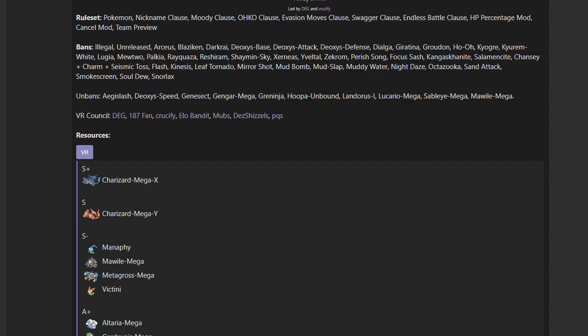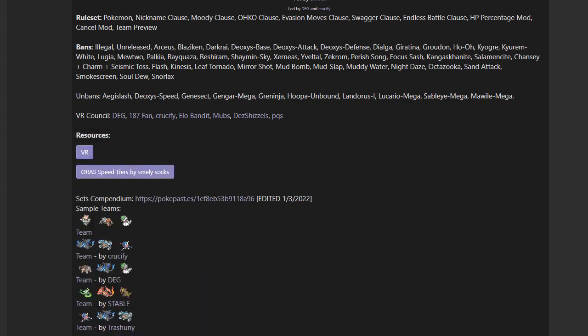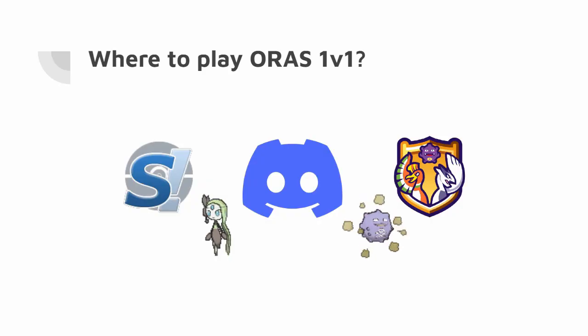If you want to check out the full ORAS 1v1 viability rankings, sample sets, and sample teams, links are in the description. If you want to play Gen 6 1v1, go to pokemonshowdown.com and watch for tournaments in the 1v1 room.